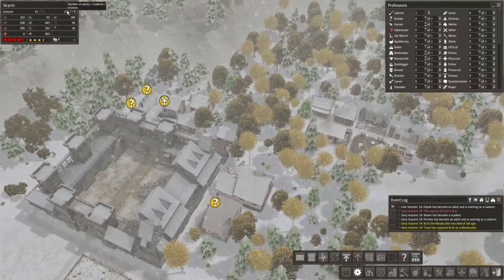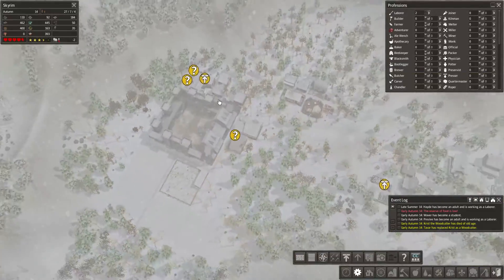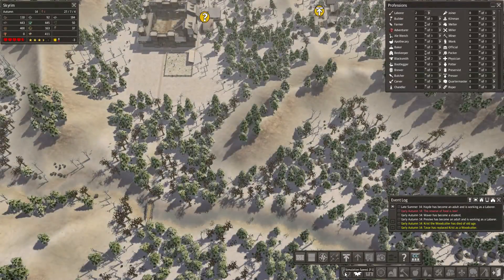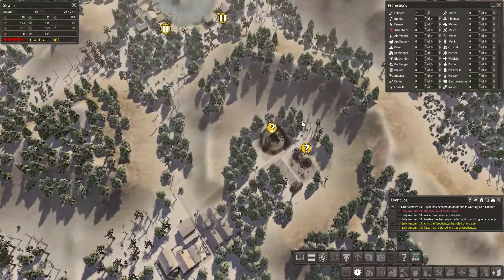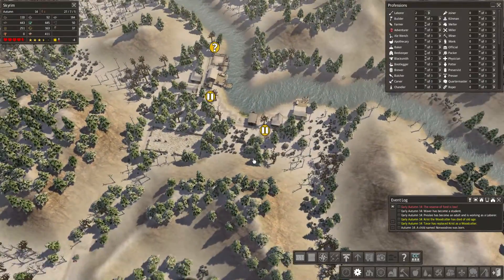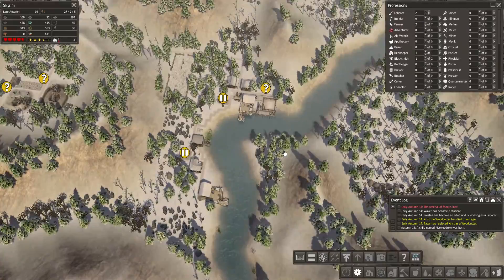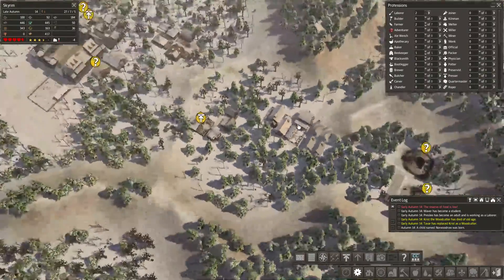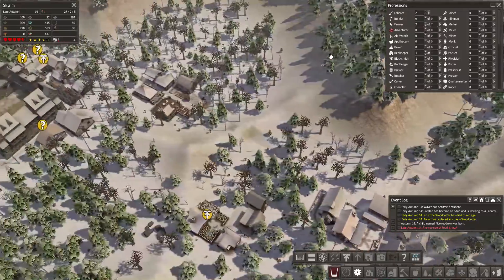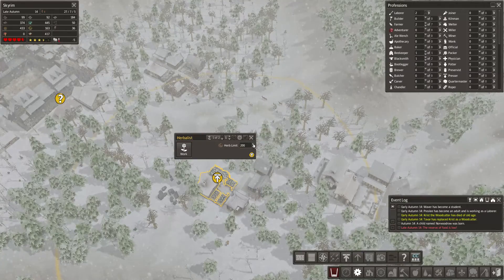We are doing pretty well. We got plenty of adults at the moment and things are going nicely — quite a bit of students, bunch of children. It is going a lot quicker than in the last playthrough, mostly because I'm playing on speed 5 instead of speed 2. I think I did build houses a lot quicker as well. People aren't very happy though, so I'm gonna have to try and fix that. At least we got a graveyard for all the dead people, so that shouldn't be the issue. Let's up this herbalist limit.